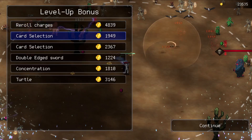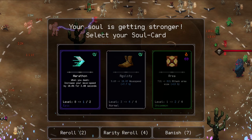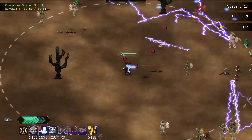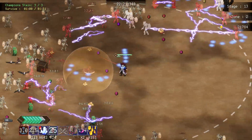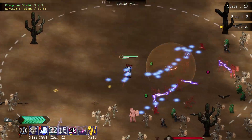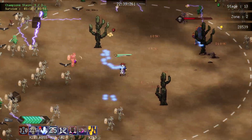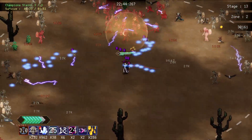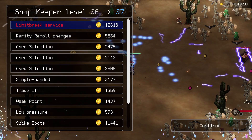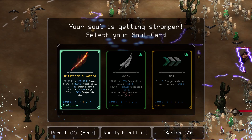Let's do dash cooldown. Reroll — didn't mean to do a rarity reroll but it is what it is. We should get there with the pickups. It is a bloody two-minute long run but we are going to get completely broken which is fair. Limit break service. Let's do artificial katana — more damage, more slashes, more range, more projectile size.